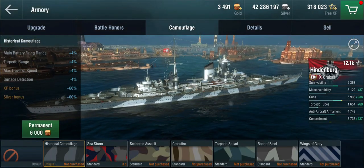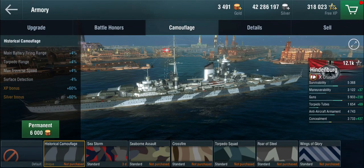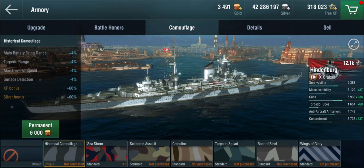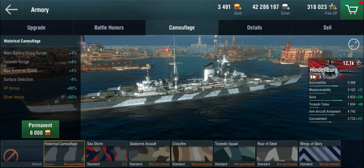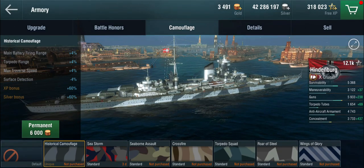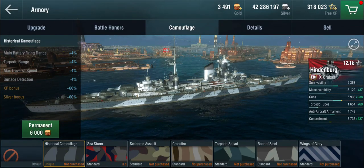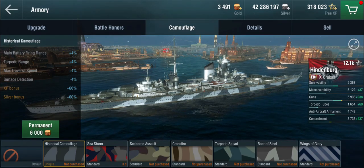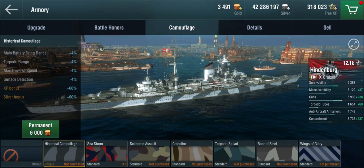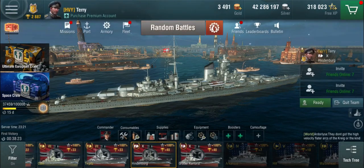I haven't put the historical camo on yet because this is tier 10 and they're expensive, and I want to play the ship for a little bit before deciding. But I think I will, because I am thoroughly enjoying this ship — it is a very, very excellent ship. The historical camo gives additional main battery firing range, torpedo range, better traverse speed, and better surface detection. All very good things, so it might be an investment worth making down the road.